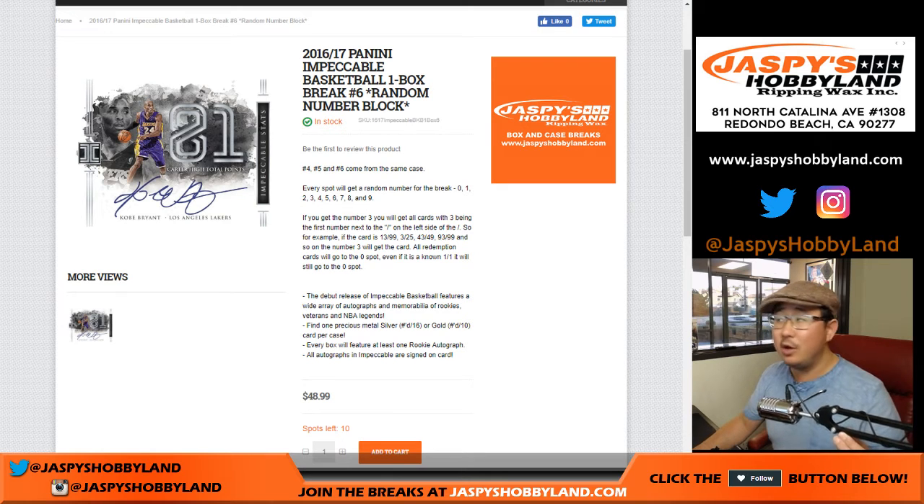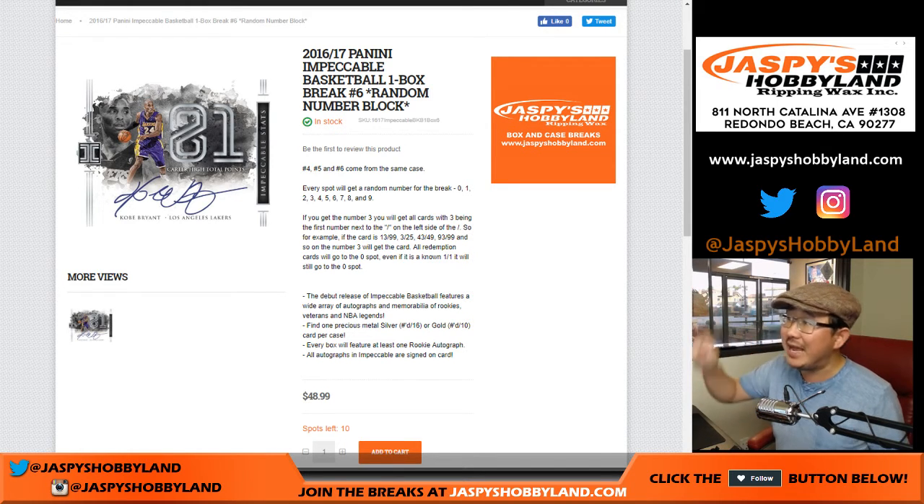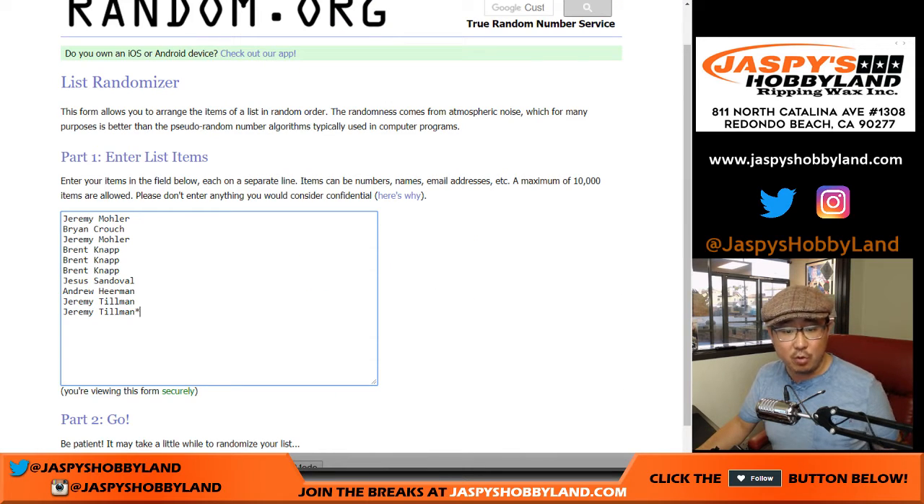I'm Joe for jazbeeshobbyland.com with another one box break of the brand new 2016-17 Panini Impeccable Football. This is red number block break number five. As you can see, the next one is already in the store. Big thanks to these folks for getting into the action.